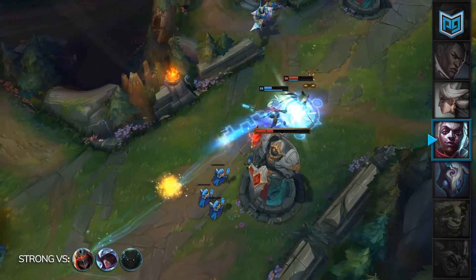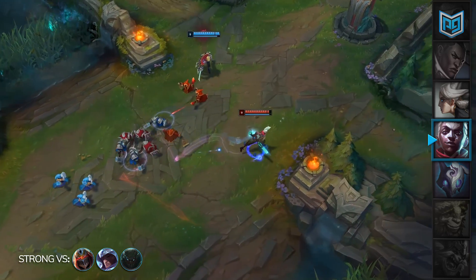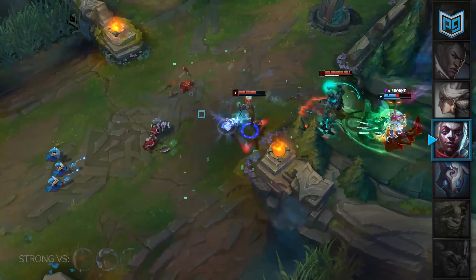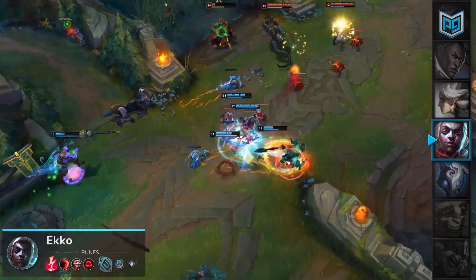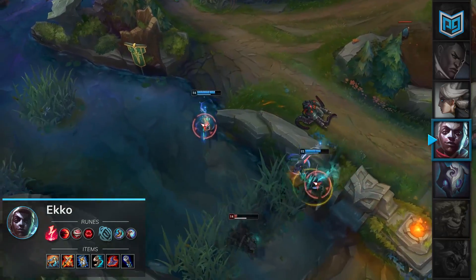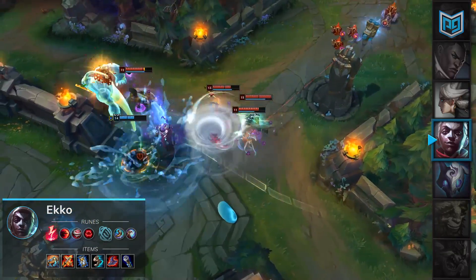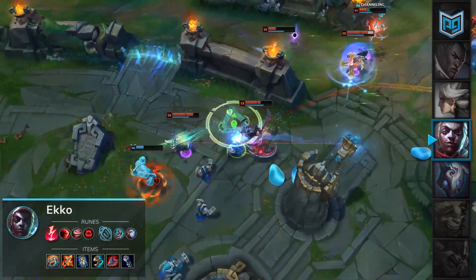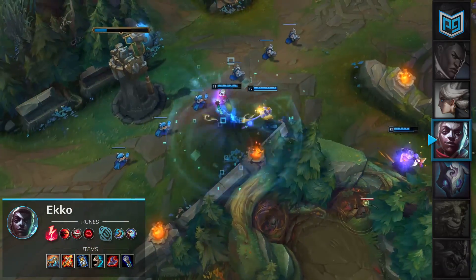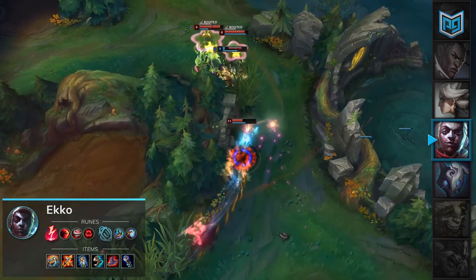Assassins have difficulty killing Ekko because of his ultimate, and in many cases cannot match Ekko's strong waveclear. Champions like Zed, Talon, and Pyke will only ult onto Ekko, only to find that he can just use his ult to avoid taking damage or heal back a big portion of the damage that he took. The fact that Ekko is able to constantly push in waves makes it difficult for his lane opponents to look for good roam opportunities and create leads around the map. While he may not necessarily beat his opponents in every single fight — it's still possible to die to a level 2 Talon — he can effectively neutralize their effectiveness and simultaneously prove to be a greater threat in teamfights. Ekko is always able to push the wave with his Q, which makes the Pyke or the Talon stay in lane, and that's exactly what you want to do versus an assassin.